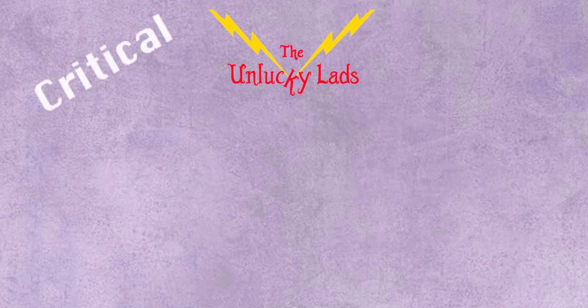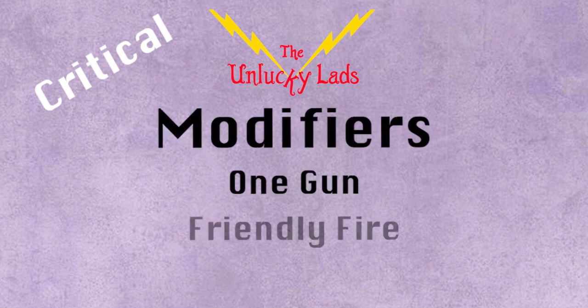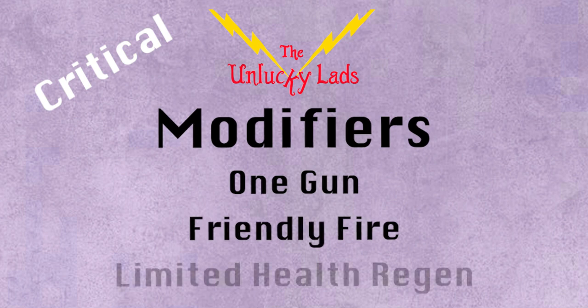Starting with Critical, the modifiers this week will be One Gun, Friendly Fire, and Limited Hell 3 gem.